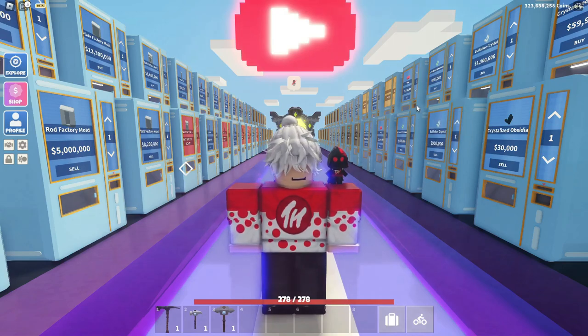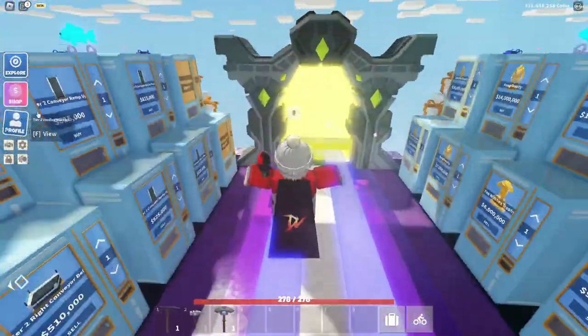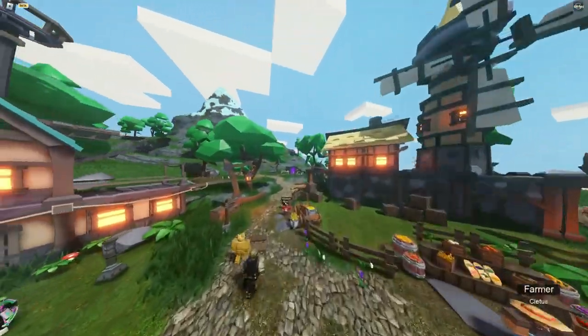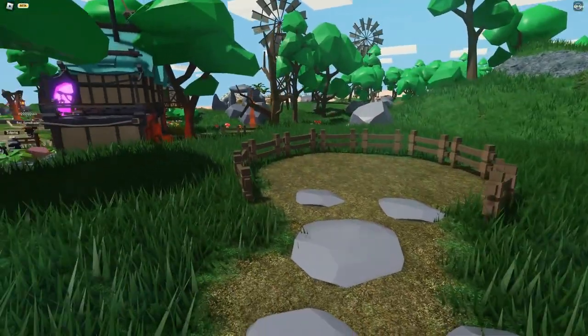So the thing is, if they added in a trading plaza, it would allow people to go in there, set up two vending machines, and go ahead and sell and buy whatever they want. There might be a button to go to the trading plaza, or you'd go to the hub and walk over to where the slime portal is right here.